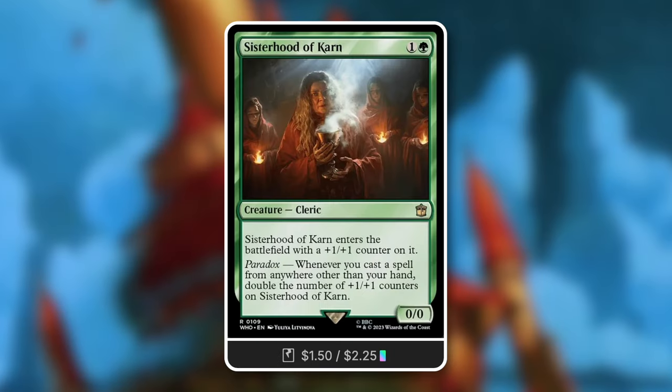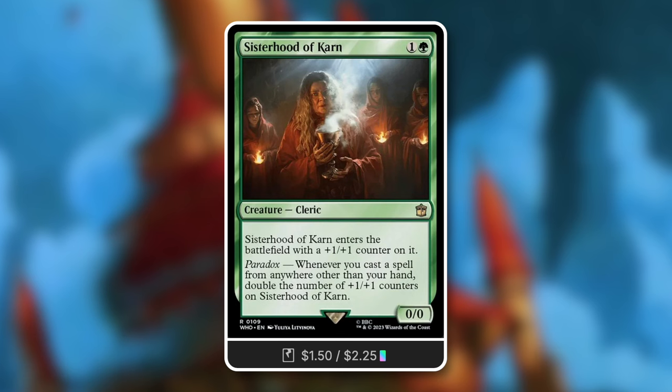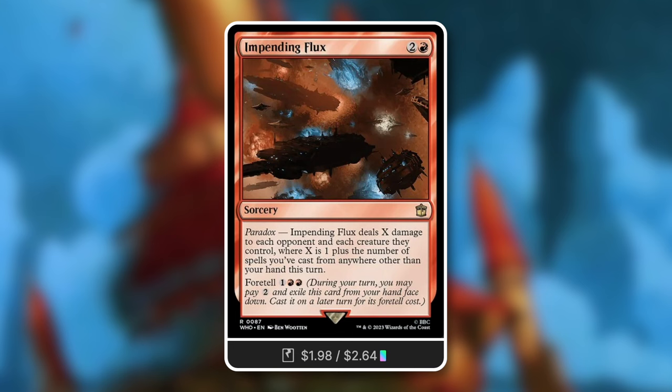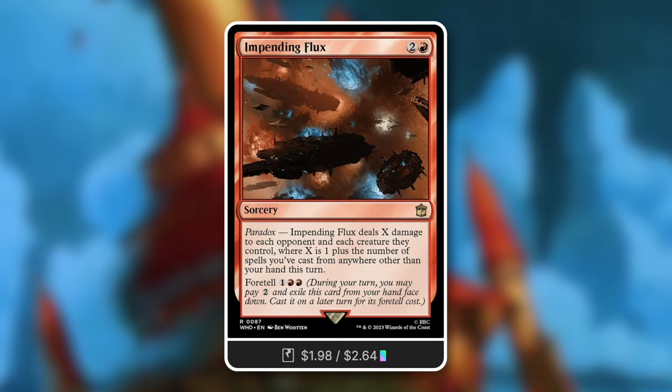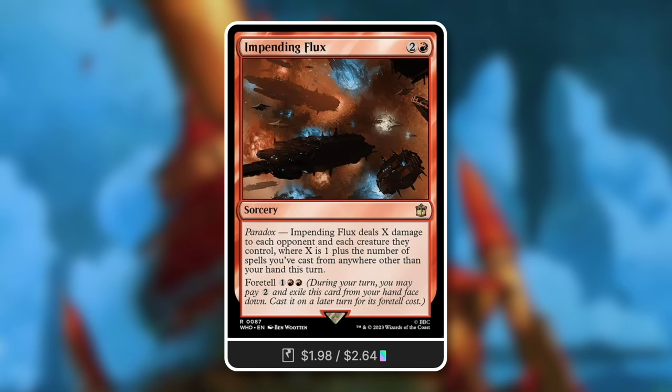Moving on to pricier picks - cards more than one dollar. Sisterhood of Karn: a 0/0 cleric for two mana that enters with a counter. Whenever you cast a spell from anywhere other than your hand, double the number of counters on it - this can get absolutely massive very quickly. Next, Impending Flux: X damage to each opponent and each creature they control, where X is one plus the number of spells cast from anywhere other than your hand this turn. Save up Junk tokens, have a massive turn with lots of impulse draw, and deal a ton of damage while wiping out their armies so you can swing through and make even more Junk tokens.